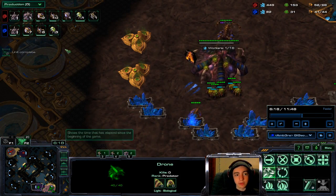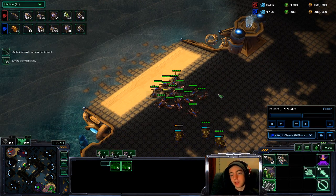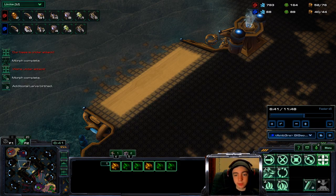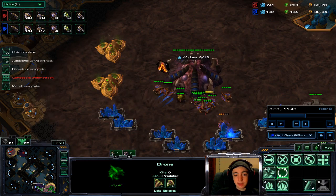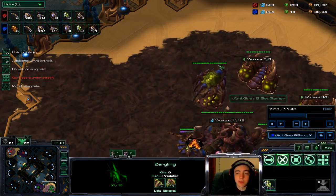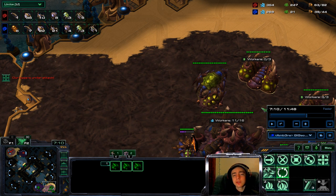Looking at drone count: 16 to 27 — I should have been droning way more and not making army. This is not an ideal situation for playing this build. But pool first is a nice easy ZvZ build, especially on the lower ladder where people don't know what to do with it — you can usually just run right over them.